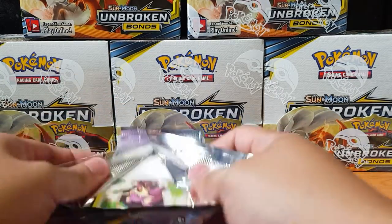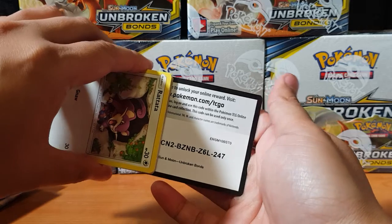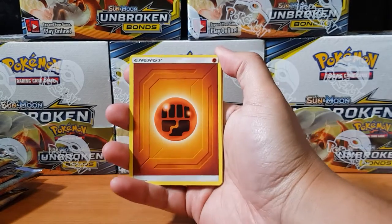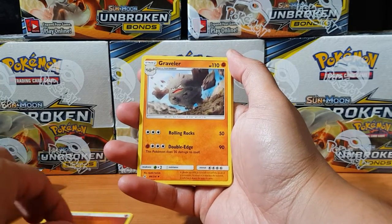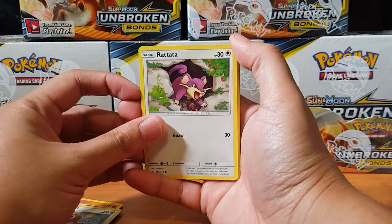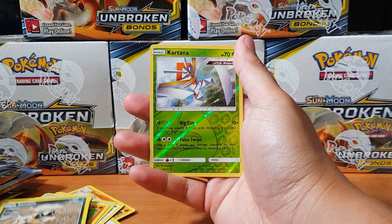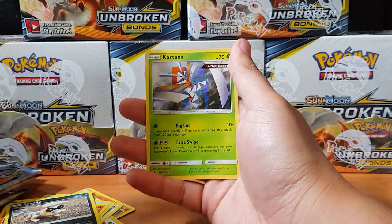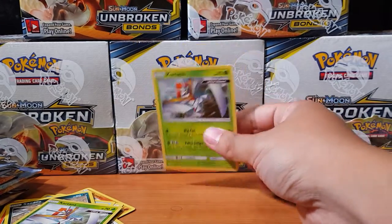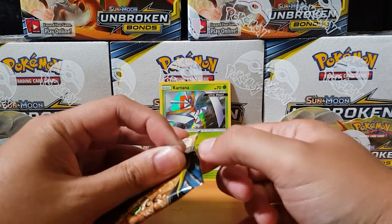Will this first pack be lucky? Come on baby! I'll give you the code for all my code heads as always. We've got energies, a Graveler, Porygon, Martial Arts Dojo, Rattata, Salandit, Sandile, and a Kartana for the reverse. And for the rare — oh, another Kartana! What are the odds? Ultra Beast, look at that bad boy, welcome to the club. Holographic!